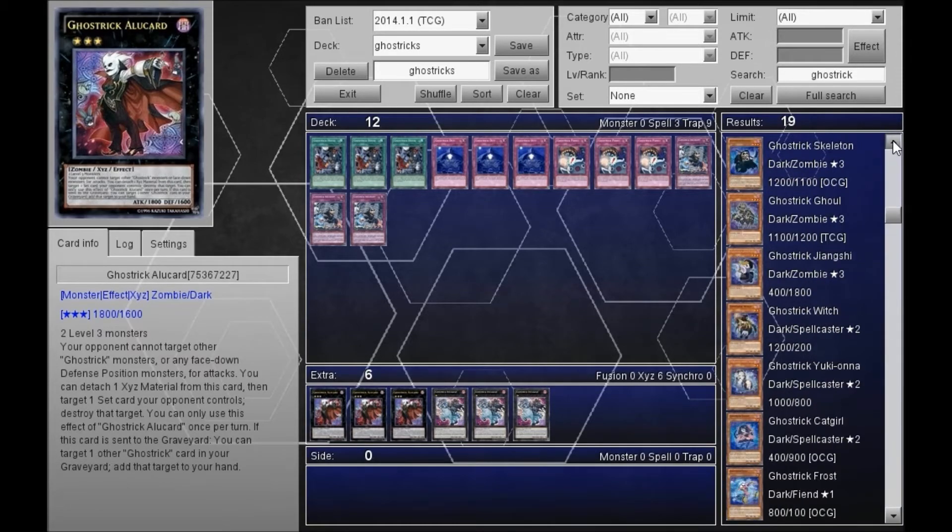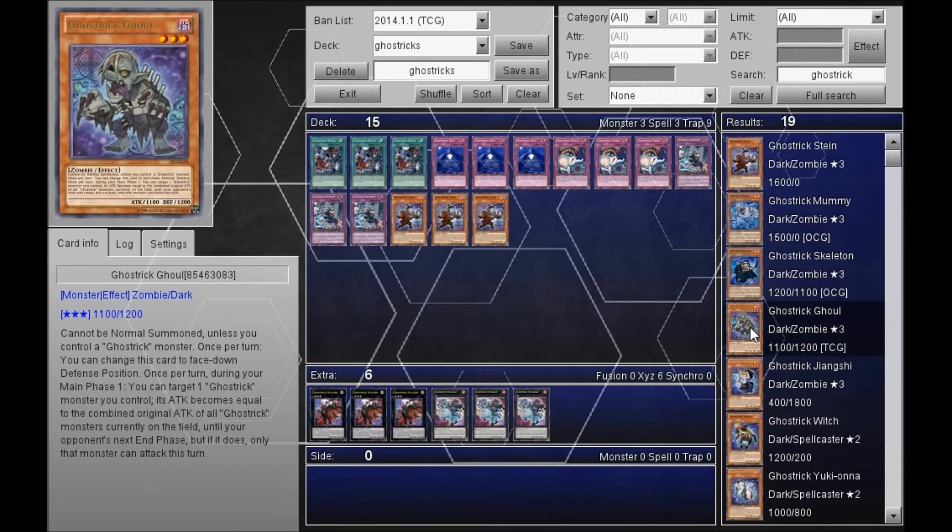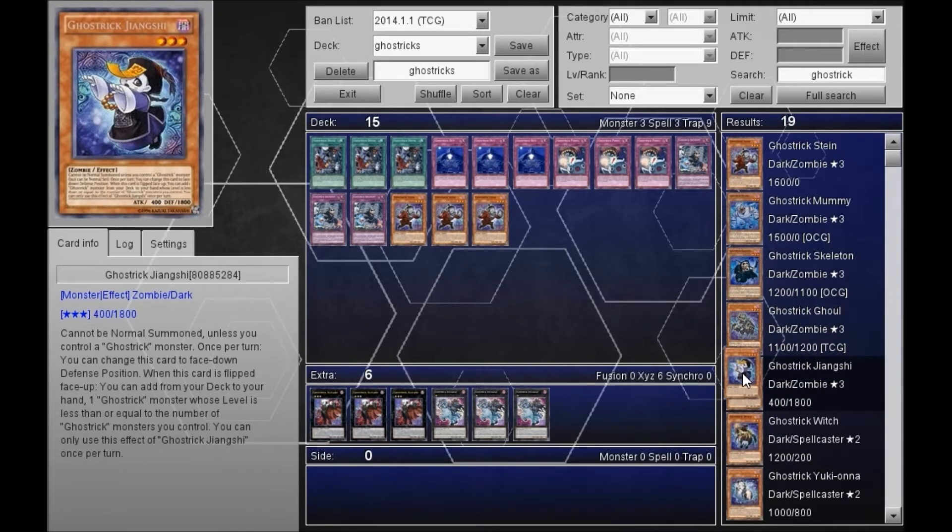For all the different monsters, they've got a wide variety of rank threes. Like Stein, which lets you add a Ghost Trick spell or trap card to your hand when it deals battle damage — really good. And Jianxi, which has a good effect: when it deals damage or when it's placed up, you add one Ghost Trick monster whose level is less than or equal to the number of Ghost Trick monsters you control. So it's pretty versatile.